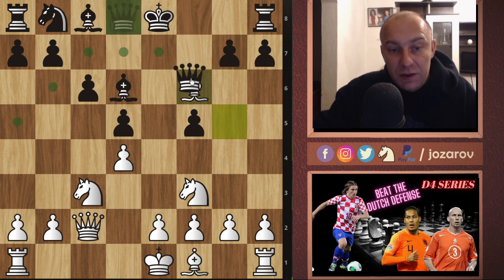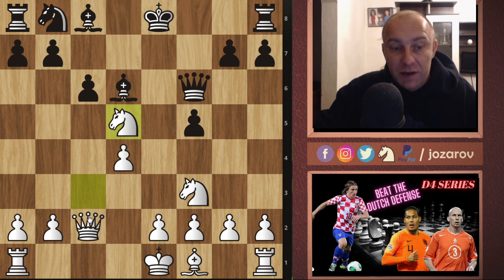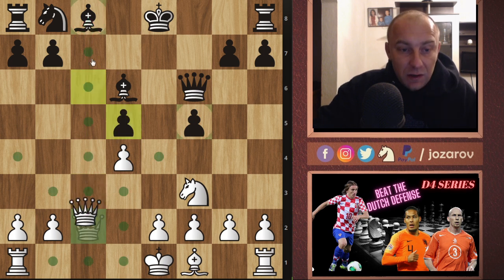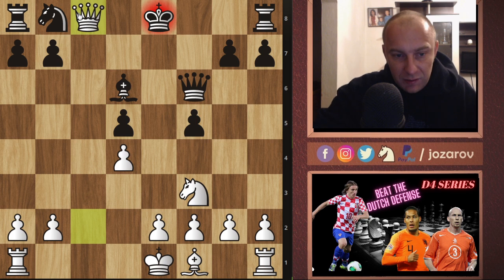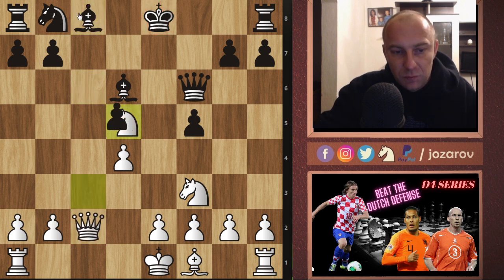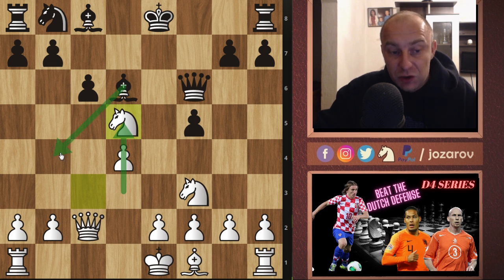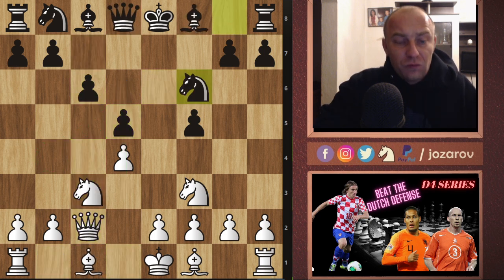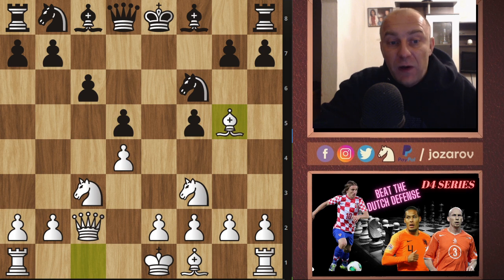If queen takes f6 happens, then comes our tactic: knight takes d5. The queen is very important here, creating this tactical threat on the c-file. After cxd5, we can play queen takes c8, and I think Black has real trouble. The cool thing about knight takes d5 is that we cannot be checked with bishop to b4, because the knight covers that square.